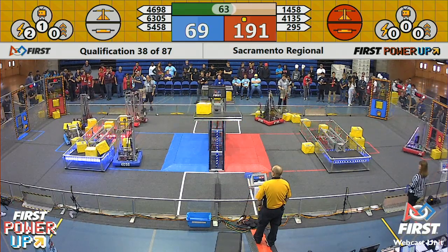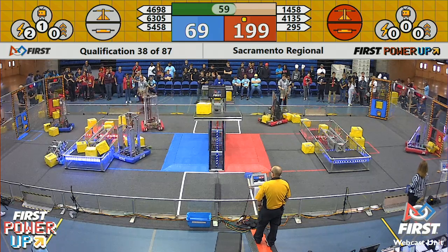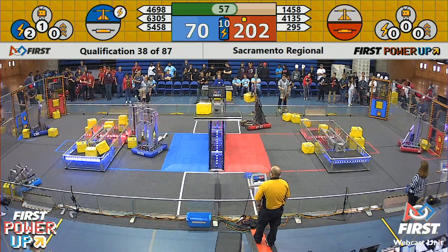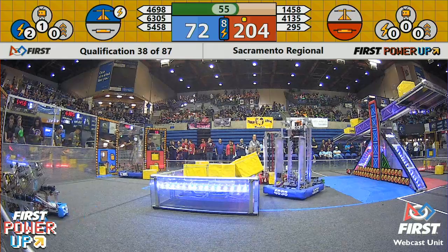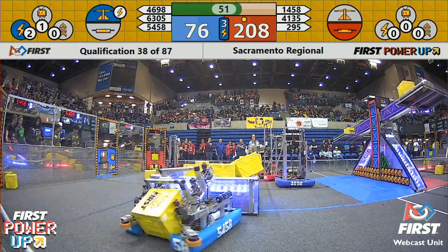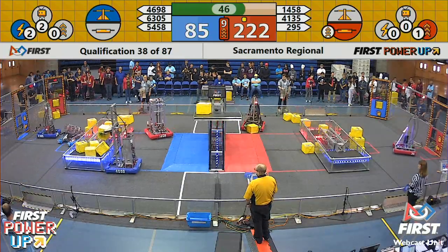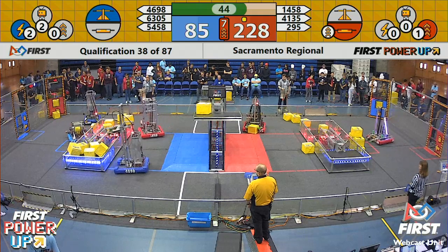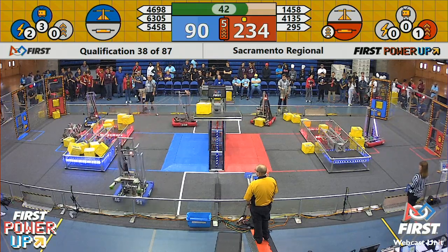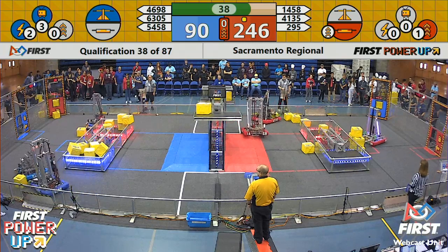We're at the final minute now, still a minute remaining, but these teams have also been simultaneously farming these power cubes to their alliance driver stations. And now here's the first power-up of the day of this match — it's the force power-up from blue. Blue forcing ownership of the center scale by using a double power cube of force. Red alliance now with 10 seconds of boosting, boosting up their switch and doubling up those points. There's a levitation power-up from blue now that's worth an extra 30 points.